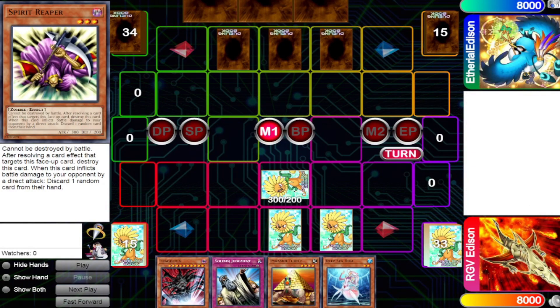The next card that we'll be talking about is Spirit Reaper. Spirit Reaper has a notorious effect that after resolving a card effect that targets Spirit Reaper face up, it's destroyed by its own effect. In this scenario, I have Spirit Reaper on my field and I'm going to be attacking directly so that I can discard a card from their hand. My opponent will activate Book of Moon and target my Spirit Reaper. This does not destroy Spirit Reaper, because it has to be face up on the field when it's targeting at resolution. Book of Moon sets it face down, and because it's no longer face up on the field, Spirit Reaper cannot activate its effect.